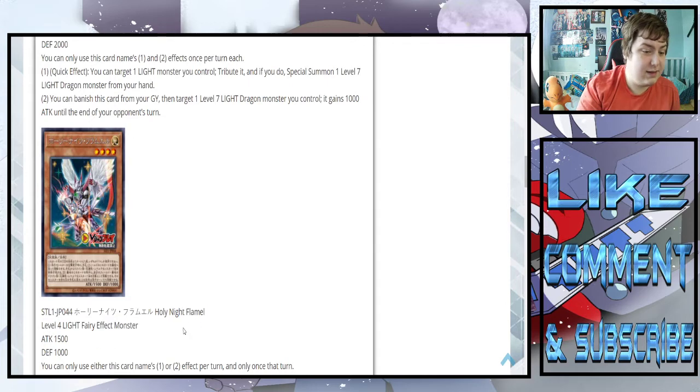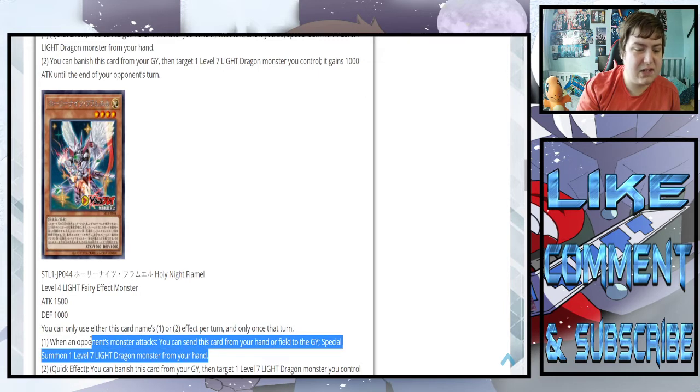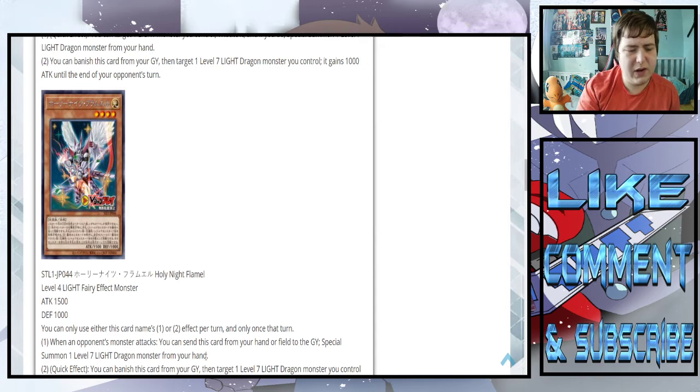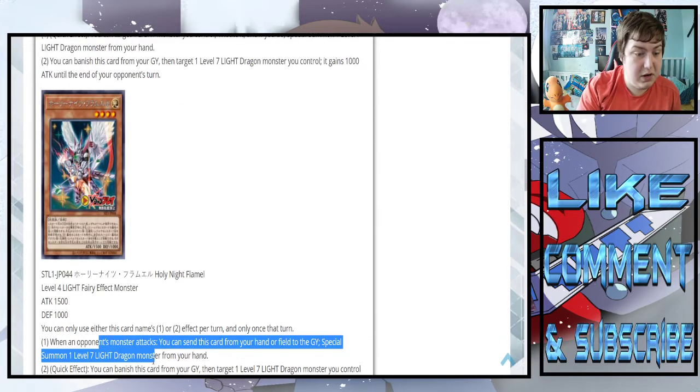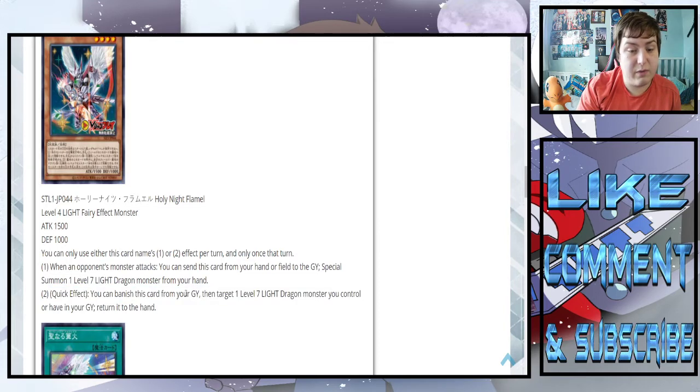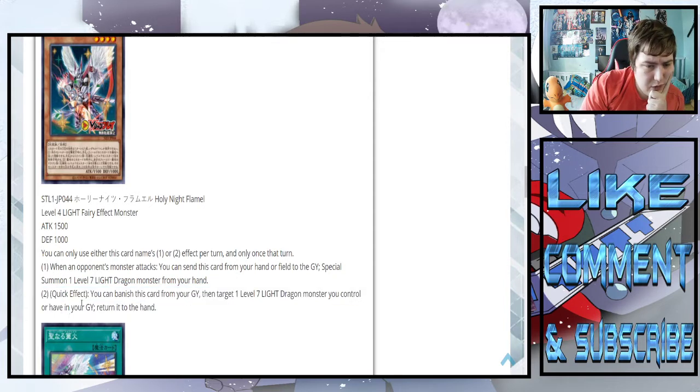Holy Night Flemil — level four light fairy effect monster, 1,500 attack, 1,000 defense. When an opponent's monster attacks, you can send this card from your hand or field to the graveyard and special summon one level seven light dragon from your hand. So this is a hand trap that summons out the dragon. Your opponent attacks, you discard this and summon your big dragon. This is pretty good. The graveyard effect is a quick effect: you can banish this card from the graveyard, then target one level seven dragon monster you control or have in your graveyard and return it to the hand.